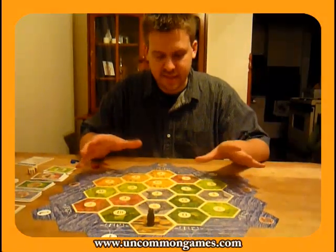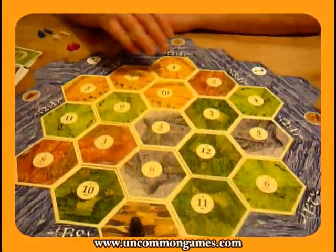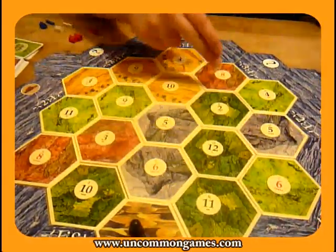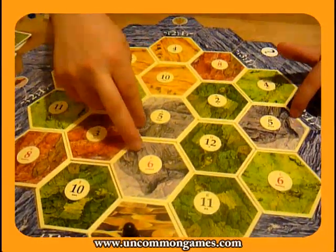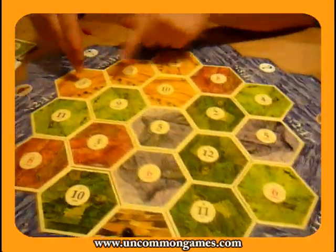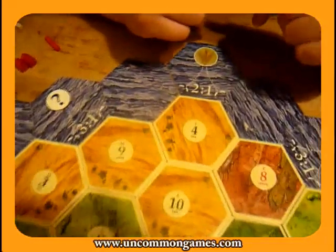So what I did is I set up the board. The resource tiles are placed randomly, and the numbers are placed randomly. A few things I noticed after setting up: all of the wood hexes are very low producing numbers — 2, 12, 11, and 10. I also noticed that all of the ores are very high producing numbers, not too far from the ore port. I also noticed that this wheat is all clustered on one side of the island and happens to have direct contact with the wheat port.